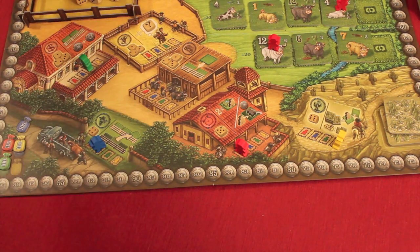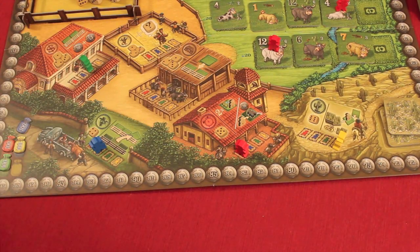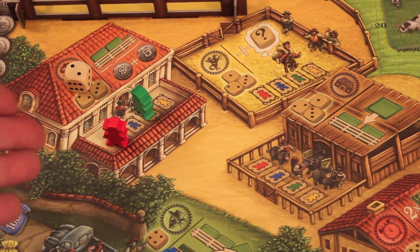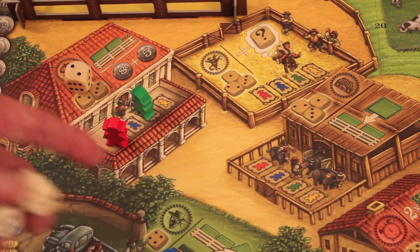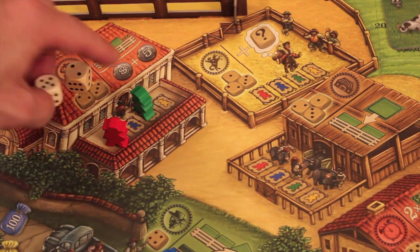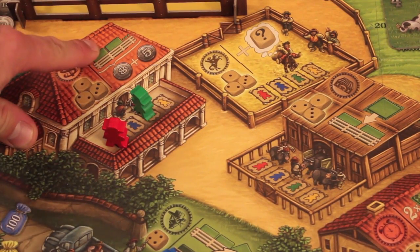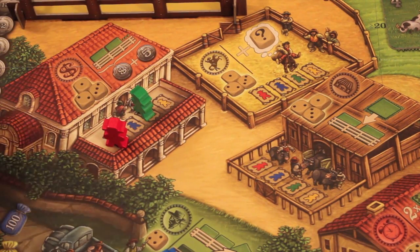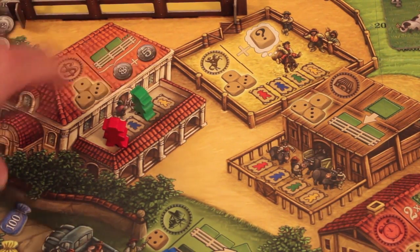If you don't want to use your dice to place a gaucho on a cow, you can use them to place somebody on special action spots for use on a later round. You can't use these right away - they're placed there but usable on a subsequent round. During your turn, you can use your dice and special actions in any order. With a one, two, or three die you can place on the first spot, which lets you sell your herd early and get a $5 bonus. Another one-two-three spot gives you a third die of any value you want, which is pretty awesome.